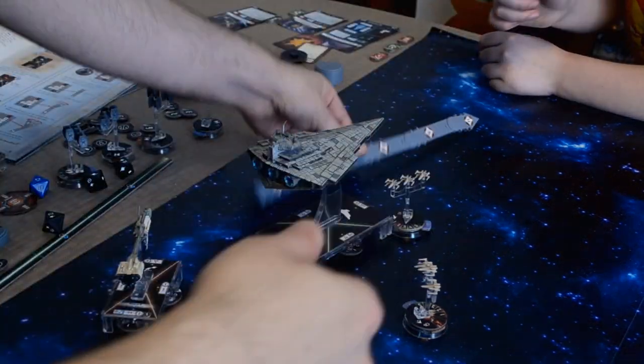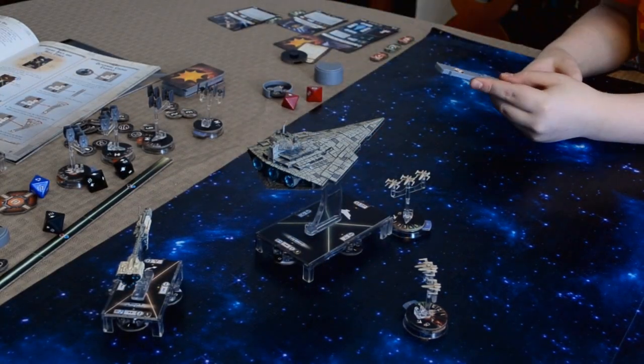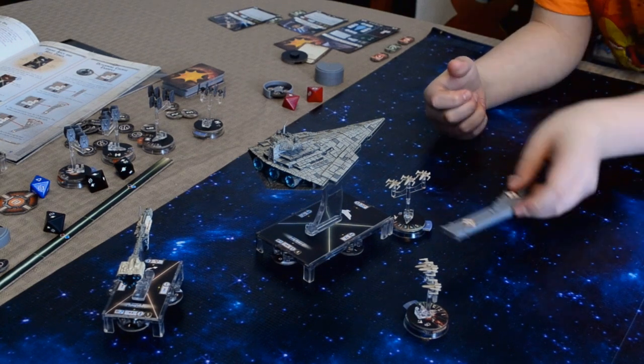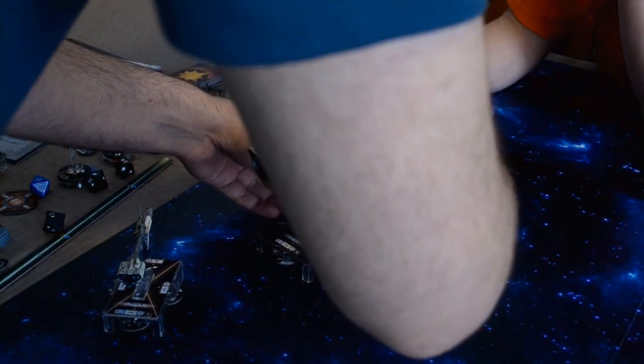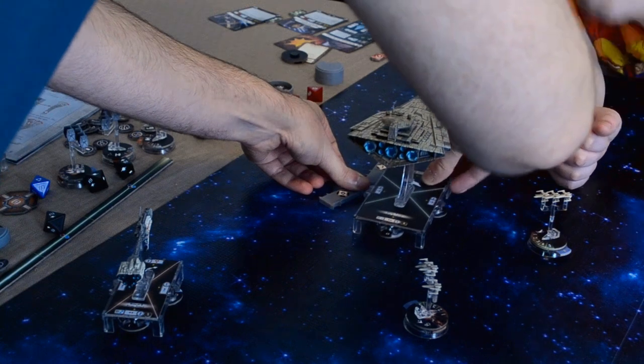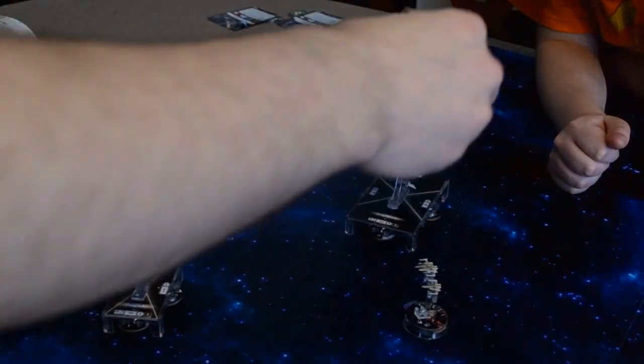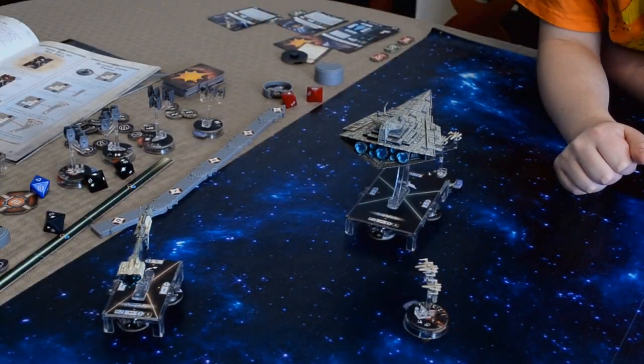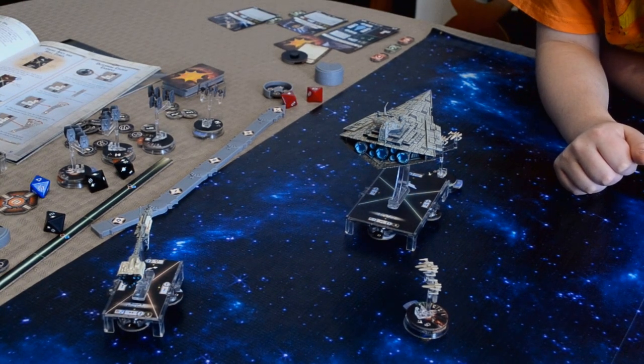Alright. I'm trying to get us to a turn — this way. You'd have to go there so you don't run into your own template, and then that would go here. I'm going to put it right in front of you. Okay. So that concludes that. I'm going to reveal my command now — I've got Navigate. So I'm going to put my dial to two. You can attack. I am going to attack.